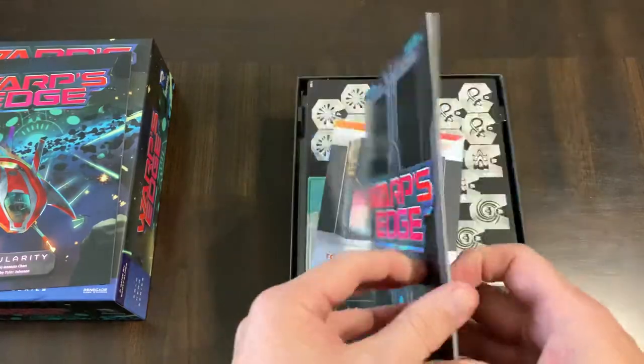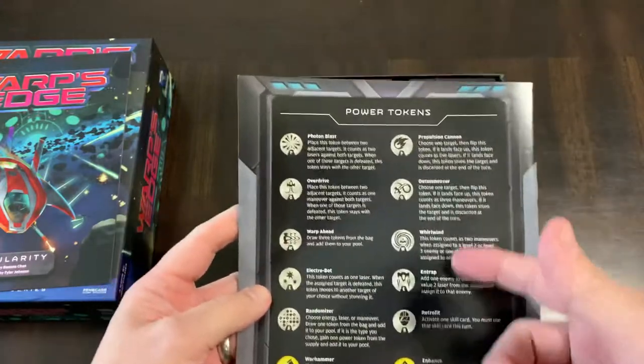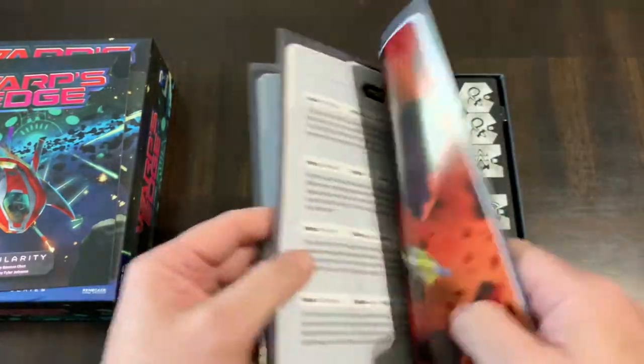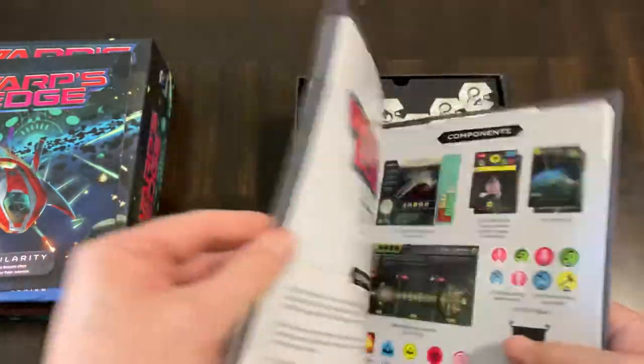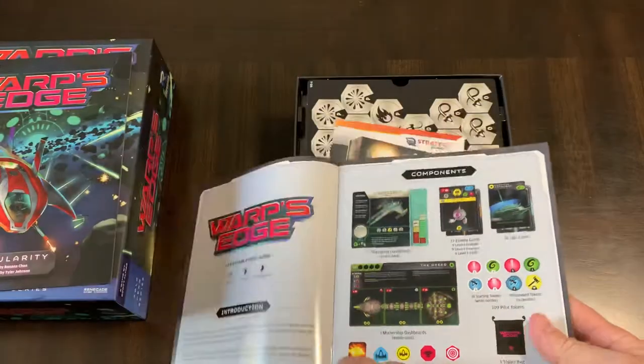You get a rule book — not a huge rule book, the size of my hand there. You have a player aid on the back explaining what tokens are; again, this is a token builder game, so tokens are very important. The full color section talks about the components.